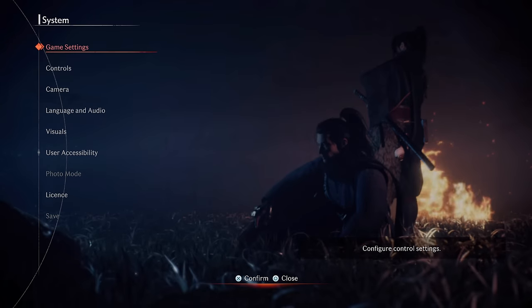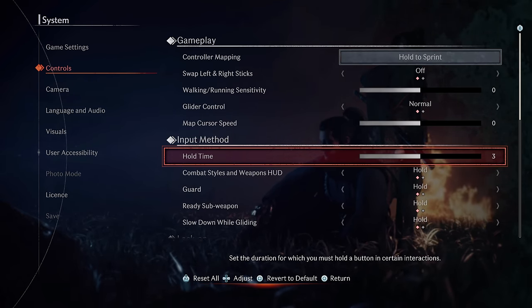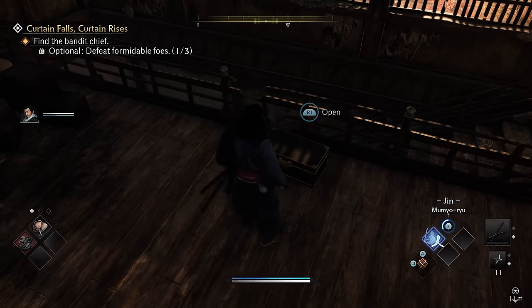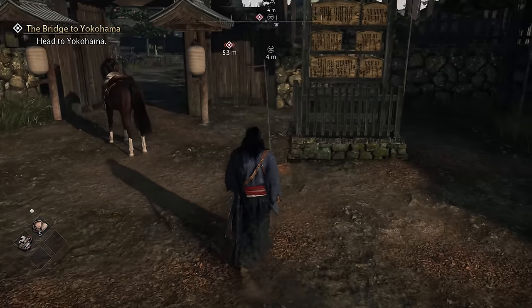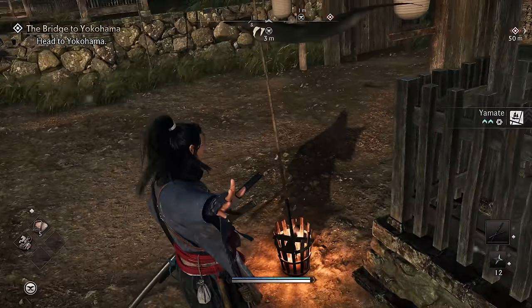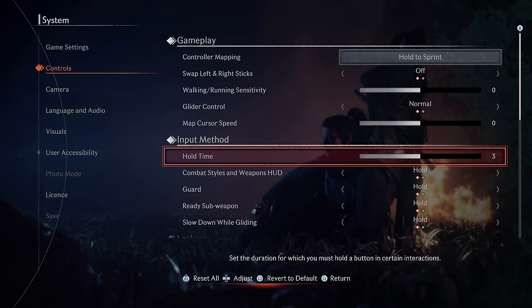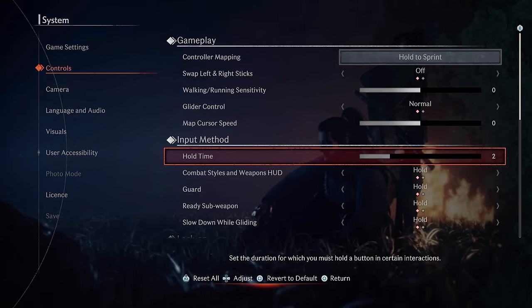The fifth setting is back in the Controls menu, and is to reduce the Hold Time option. This adjusts how long you have to hold the button down to interact with things such as chests and banners, so bringing it down can make the game feel snappier and faster paced. I've personally found two to be the sweet spot.